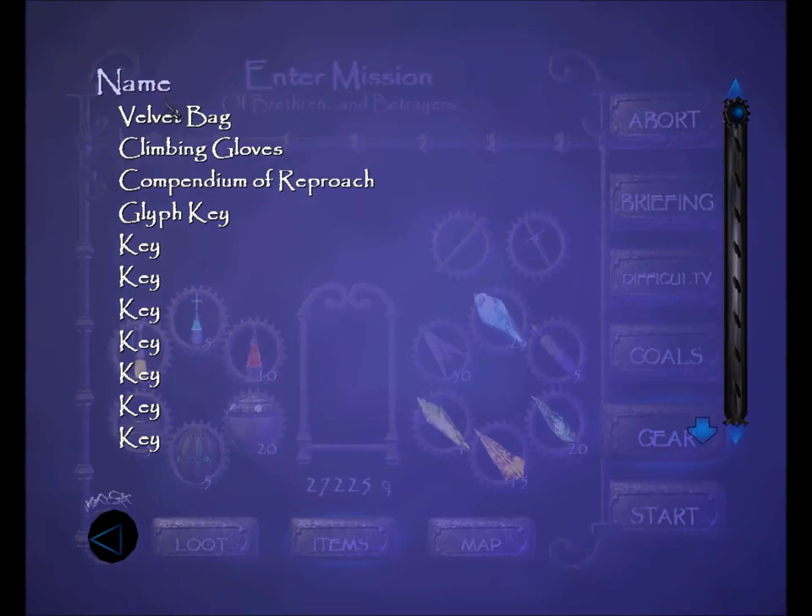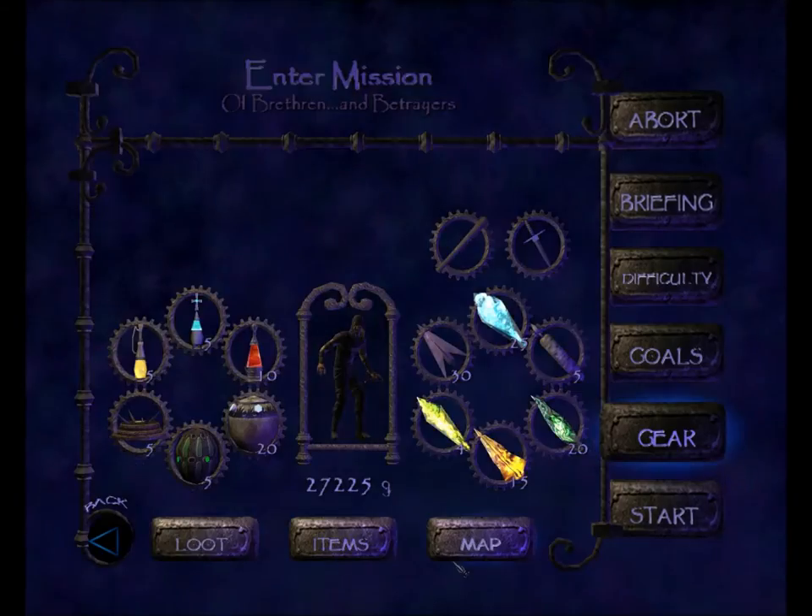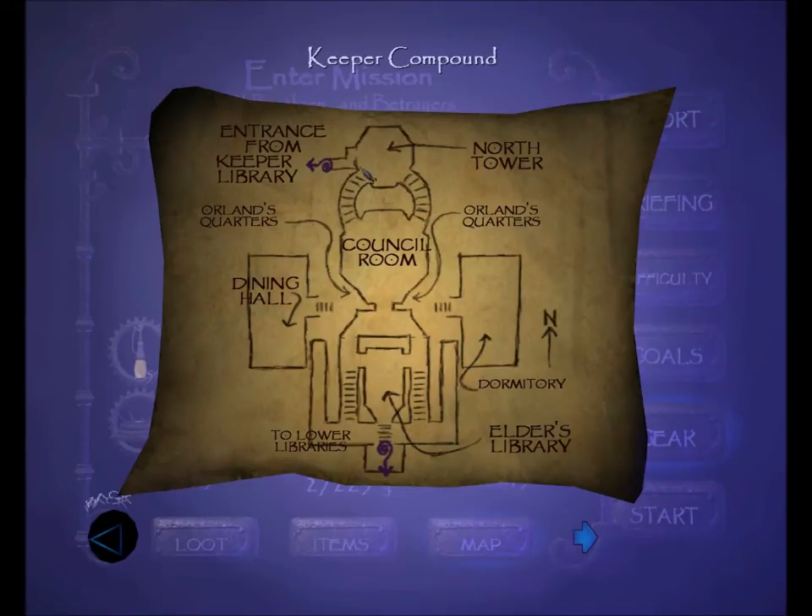For upgrades, I've lost the Door Glyph for now, so I have my Mechanical Eye, my Lockpicks, my Climbing Gloves, and my Broadhead and Moss Arrow upgrades. Quest items include my Velvet Bag, Climbing Gloves, the Compendium of Approach, the Glyph Key, a bunch of keys, and I do have a map of the Keeper Compound.